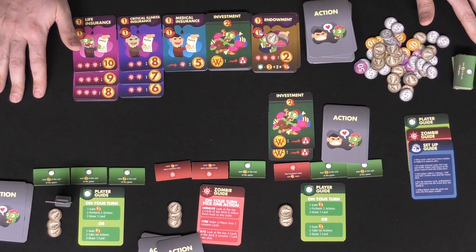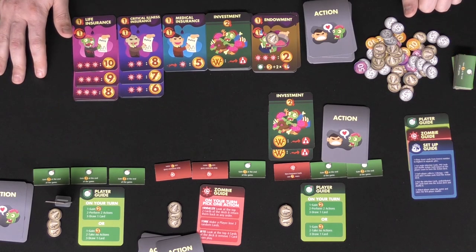That's basically how you play Zombie Life Insurance. In the game you're going to have a handy little player guide that addresses what you can do on your turn with two different separate options. The first is you can gain the currency, perform your actions, and draw the card. The other is you can gain extra currency but take no actions and draw a card.